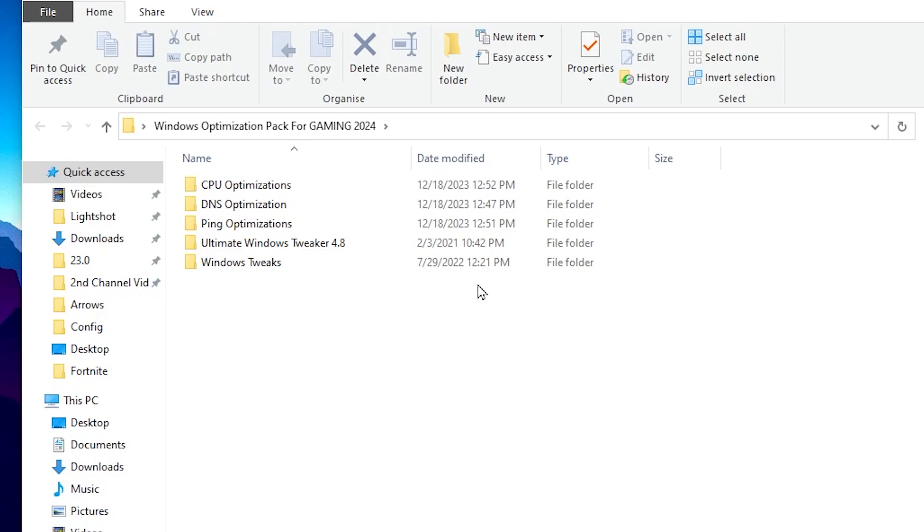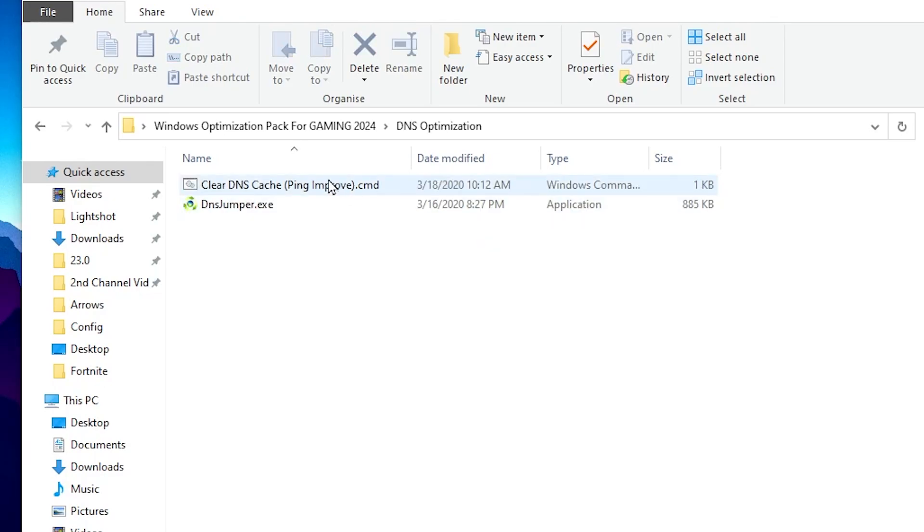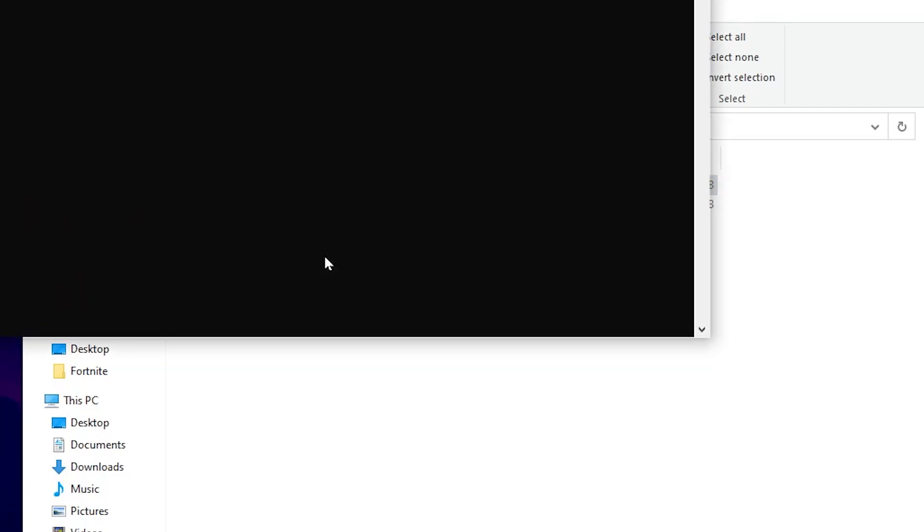Now for DNS optimization — useful for network and ping in games like Fortnite, Valorant, and CS:GO. Open the DNS folder and you will find the Clear DNS Cache .cmd file for removing junk cache data. Right-click it, run as administrator, and press any key from your keyboard to clean all the DNS resolver cache.